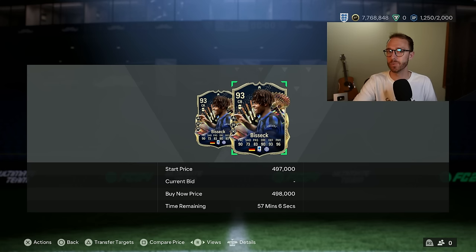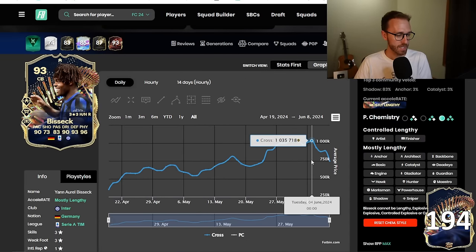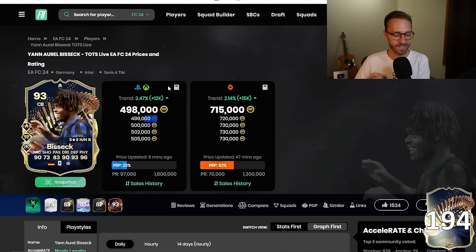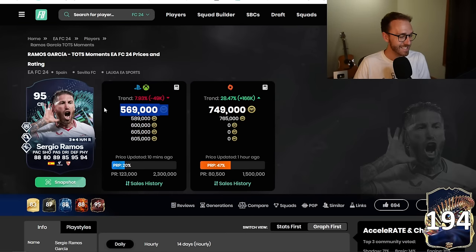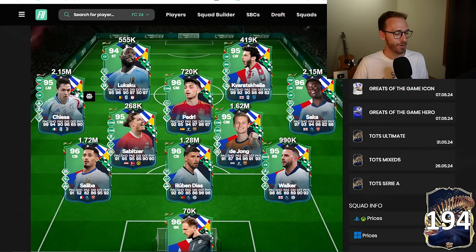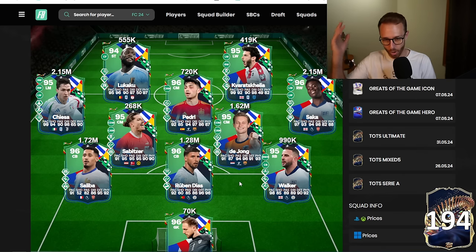I might still do Luis Diaz, but I'm very glad I saved my fodder and waited at least a day. Now this is where prices are getting absolutely demolished, because a lot of people agree that Joe Gomez is an insane card. Bissek is under 500K — this card literally five days ago was a million coins. He was 1.03 million on Tuesday June 4th, and he's now half that at 500,000 coins. Sergio Ramos was a million coins on Friday and he's now 500,000 coins. Center backs are getting destroyed. Kyle Walker was 1.2 million, Saliba was over two mil, Ruben Diaz — all those cards are dropping too. The center back market is down absolutely crazy.